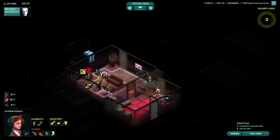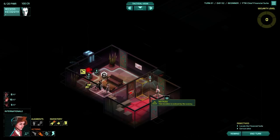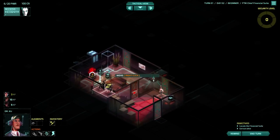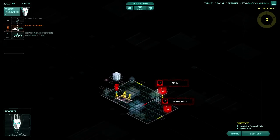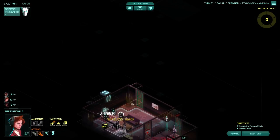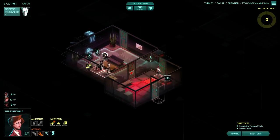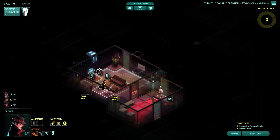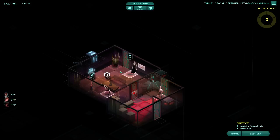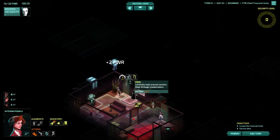For now there are two places to go. I would grab some power off that console with Internationale. There you go - that's free. We can't go through that red door anywhere at the moment. Internationale's the scout, so I'm going to scout. Let's pretend I didn't do that - ah, that's more power. Peek-a-boo. That's pretty safe.